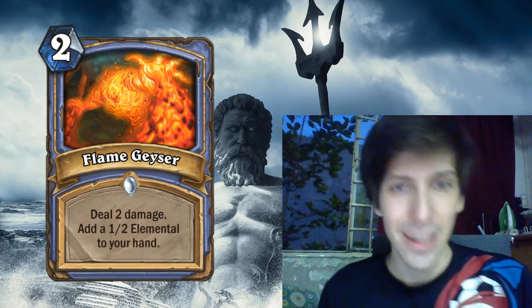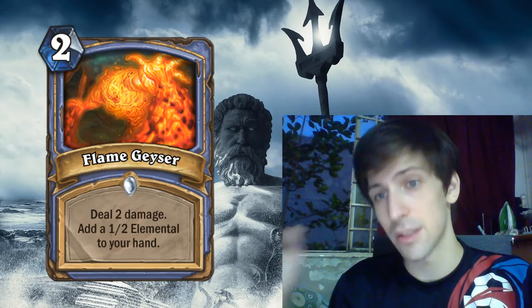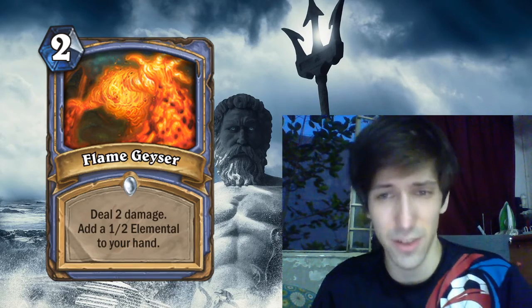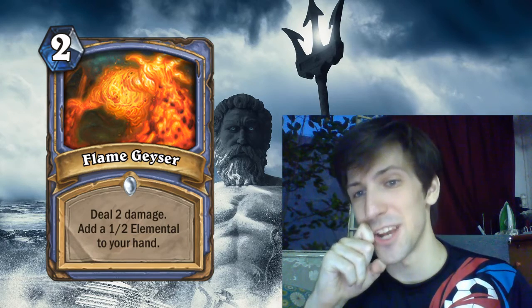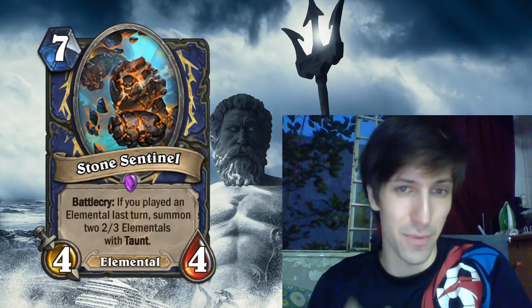Moving on to Flame Geyser — a Mage card that deals two damage and adds a 1/2 Elemental to your hand. The two classes they want to focus on with Elementals are Mage and Shaman, since those use a lot of fire and ice, so it makes sense. It's an okay removal — it does less than Frostbolt, but getting a 1/2 Elemental instead of a freeze isn't too bad. This is a reasonable removal card, kind of like Jade Shuriken but instead of getting a Jade Golem on the field, you get a 1/2 Elemental in your hand. Being able to play a bunch of one-mana 1/2 Elementals is going to power up your future Elementals.